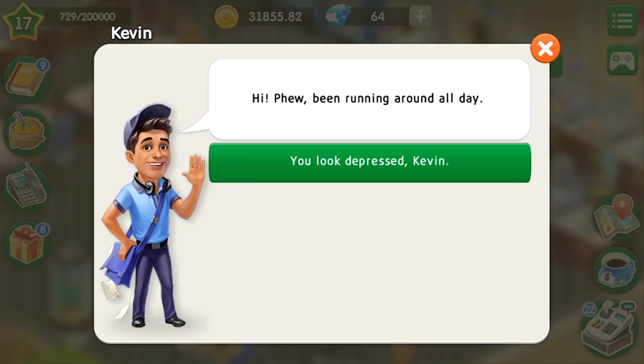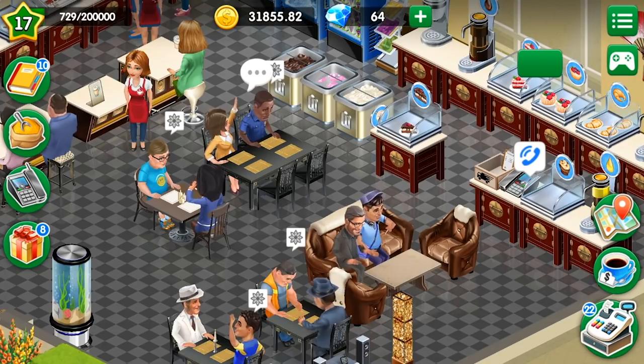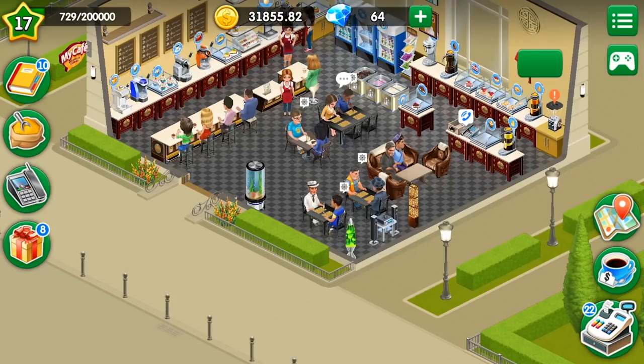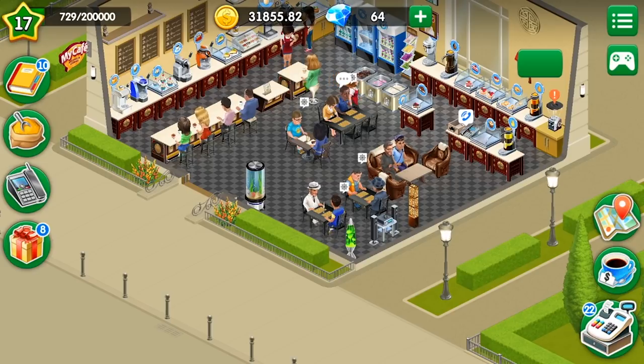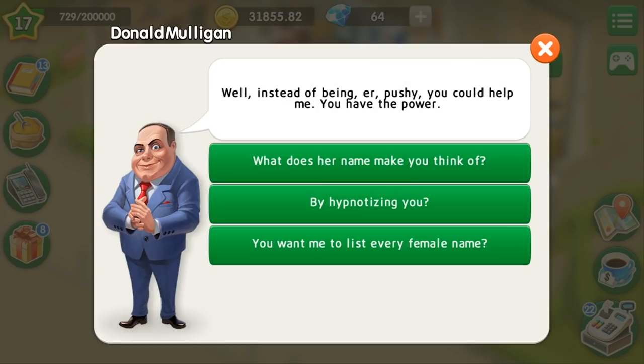So now we talk to Kevin and he looks really depressed, so let's help him. Elsa won't talk to Kevin, so he asked me to talk to Elsa. She tells us a story — I will not give you all the details because I want the game to be interesting for you and I want you to pass these levels yourselves, get to know the stories, and carry out the investigations.